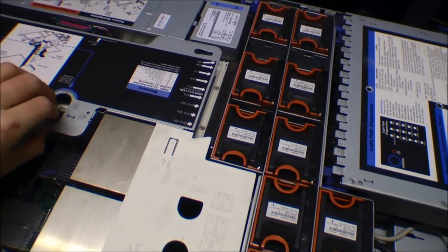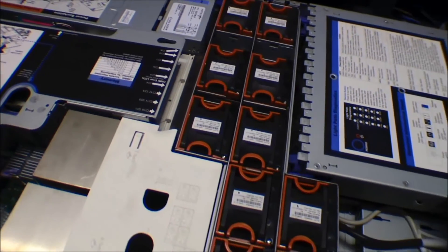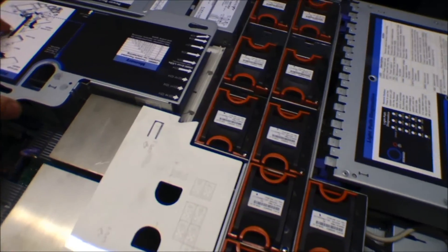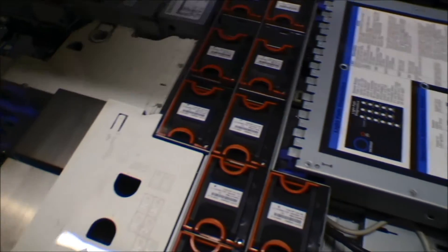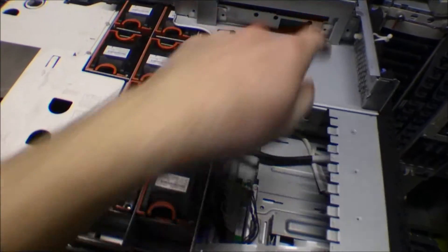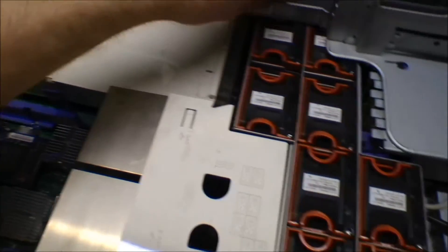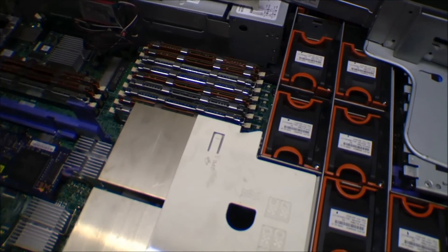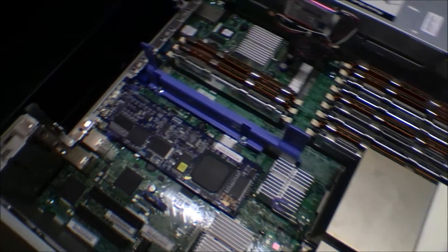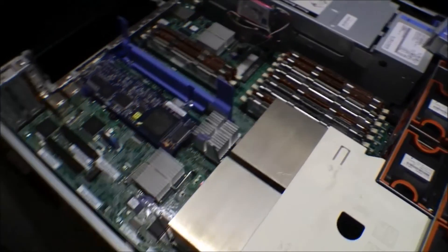Underneath this one we have the RAM, so I'm going to lift this up — it's easier with two hands. I'll just turn it upside down so that I don't damage anything. And beneath here we have the RAM. There we are — it's all full, totally full. So I'll find number nine and number twelve and have a look at them.